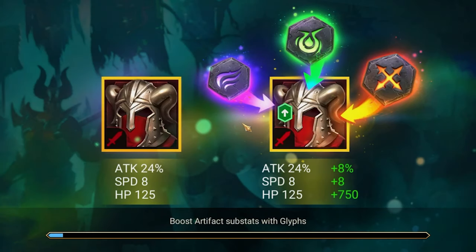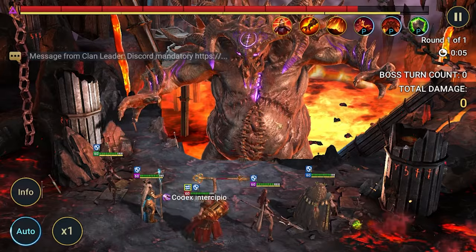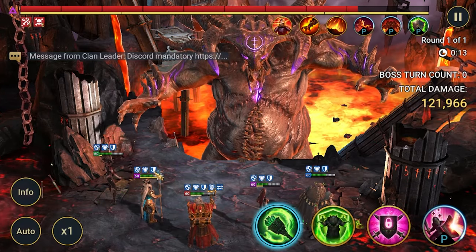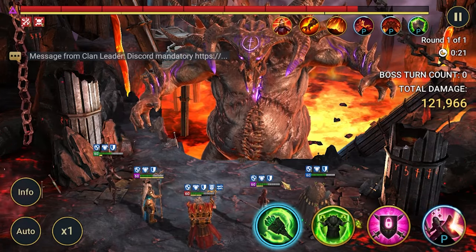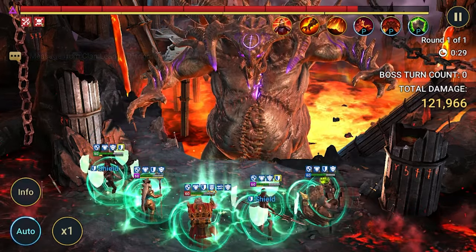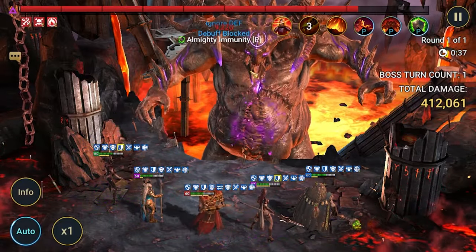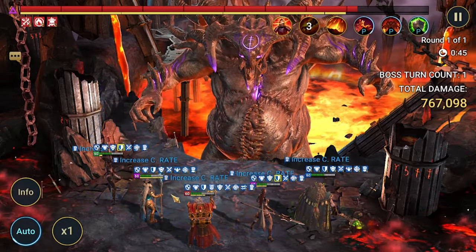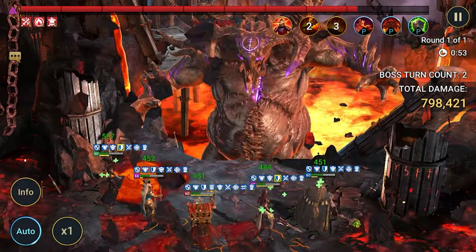Let me turn off auto slow-down. Wixwell starts with A3 — we got two shields placed, one on each side of the team. We want both shields on all champions to ensure we have up to 2 million shield on all of us. Then we see block buffs, increase attack, block damage — and the team didn't take any damage on the first clan boss AOE. That's exactly what we want.